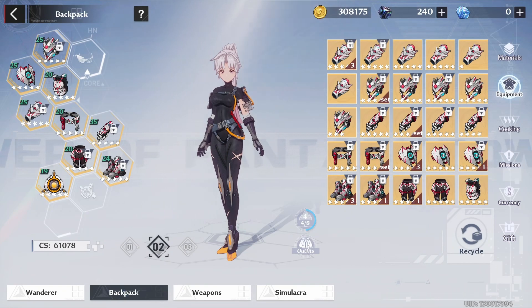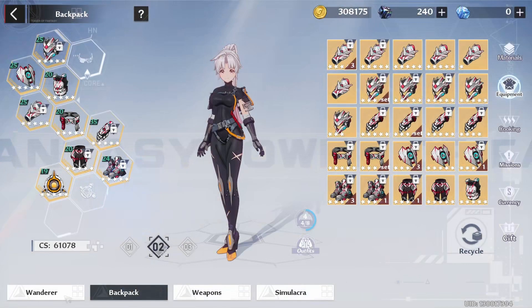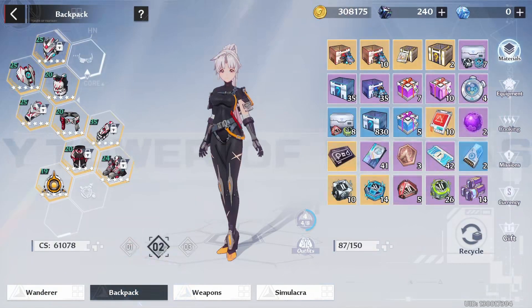On the helmet we have flame attack, physical attack, HP, and attack. The stats beneficial to my DPS output are flame attack, which is a flame damage increase, and the normal attack. Attack is universal for all elements — so if you have 220 attack, you get an increase of 220 flame attack, 220 physical attack, 220 thrust attack, and 220 altered attack. Altered attack basically mirrors the highest attack you have overall, so as you can see here I have 17,224 flame attack, and altered attack will just mirror that.